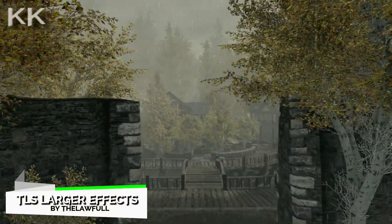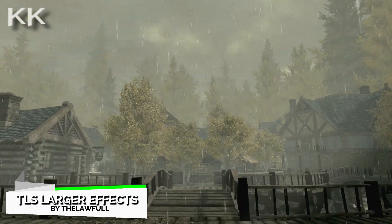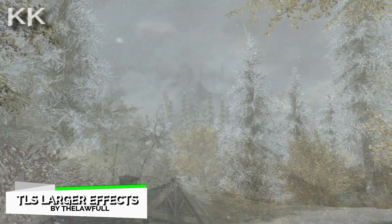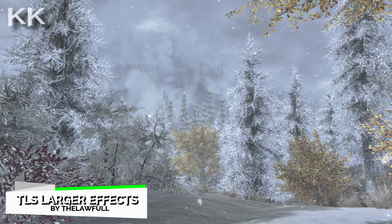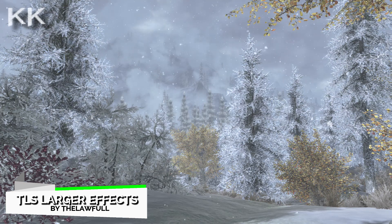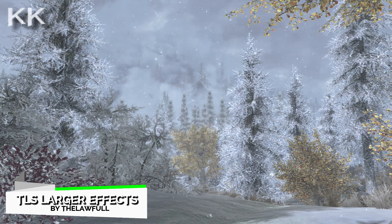For the second spot in this video is going to be TLS Larger Effects. This makes things larger and better looking, such as fires, snow, rain, impact effects, and blood. This should work with everything that you are currently running. Very nice to see that it does amp up the textures and effects compared to the vanilla ones. Again, this is coming in at an insanely low download size of 1.6 megabytes.